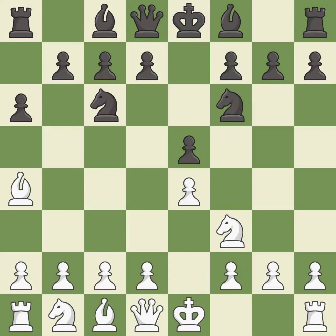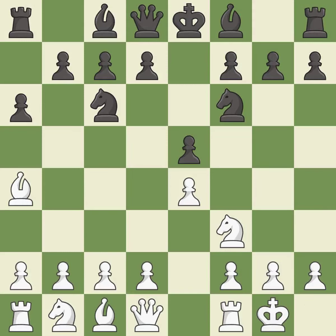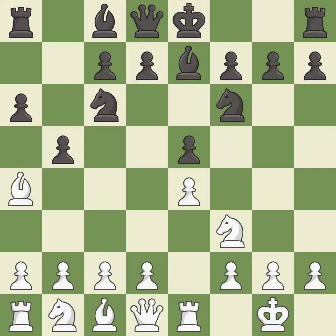Nf6 attacks the undefended e4 pawn and develops the knight at the same time. Castling gets the king out of the center and prepares to develop the rook to e1. Be7 develops the dark-squared bishop and prepares to castle. Re1 centralizes the rook and protects the e4 pawn. b5 gains space on the queenside and forces the bishop to the b3-square.